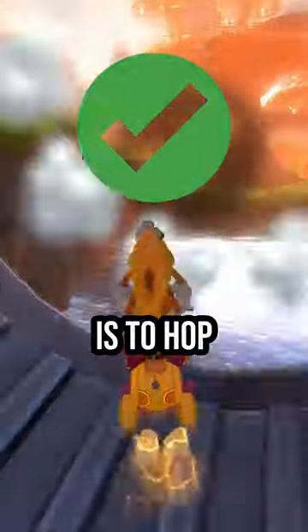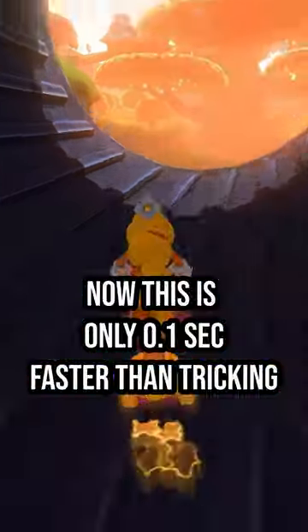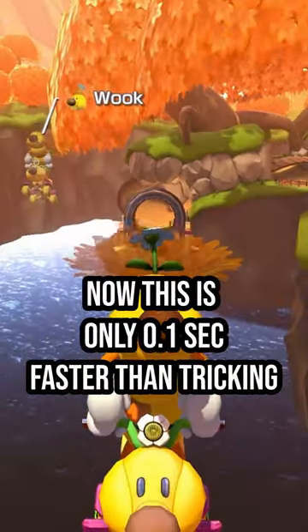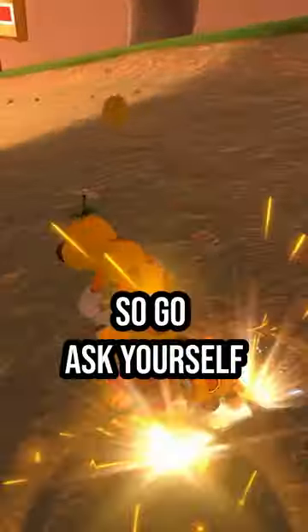The fastest way is to hop. To do this, hop at the end of the glide panel. Now this is only 0.1 seconds faster than tricking, but it's one of the easiest time saves to pull off. So go ask yourself.